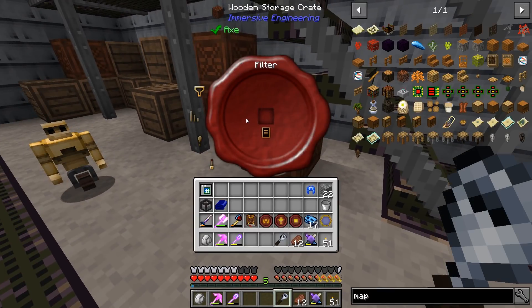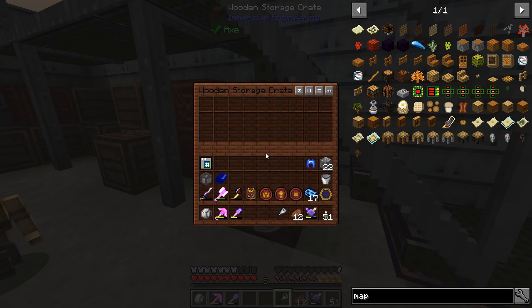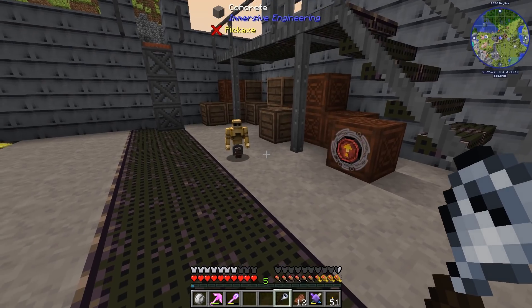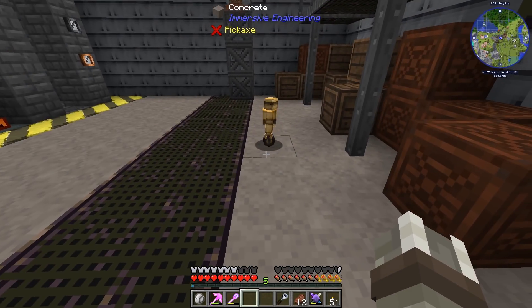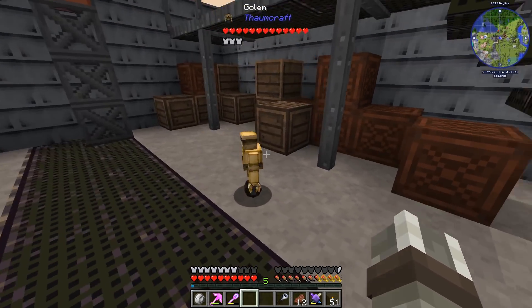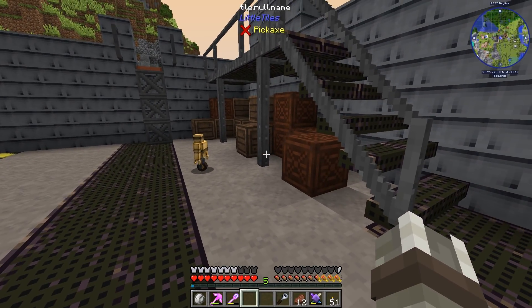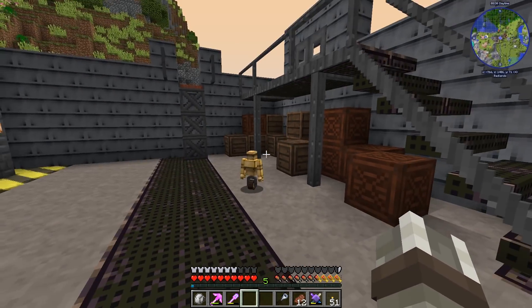There are advanced versions of the seals where you can control things like NBT data and all of that, but I think for our uses here the basic ones would be good enough. I'm not actually sure if this is going to work though. Let's throw some items in here and see what this guy does. I'm pretty sure he just doesn't recognize this crate. So maybe we have to use vanilla or Thaumcraft storage instead of things from other mods that aren't compatible. That's a little bit of a bummer. I do think I could find a few ways around that, like using chisel and bits, but for the time being I think we'll test it out with a chest.